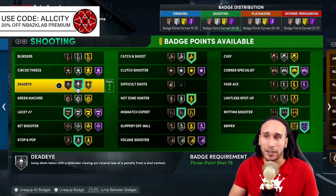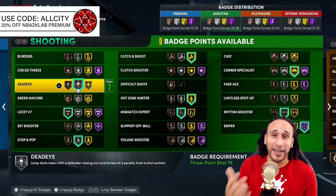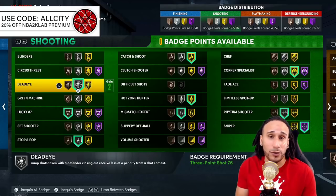Dead Eye is an OG badge but there are a lot of questions about whether it works in 2K22. I'm using it on Silver right now because we haven't gotten concrete test data. The badge is extremely inactive — you rarely see it trigger — but I personally feel like I hit more shots with it on. There are rumors it opens up your green window, but take that with a grain of salt.